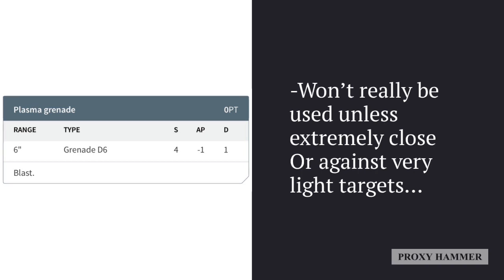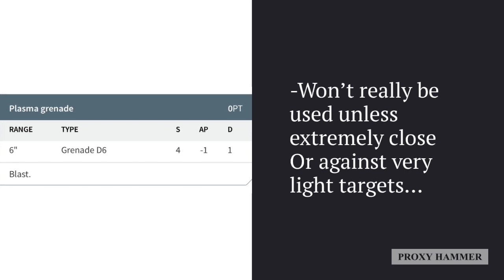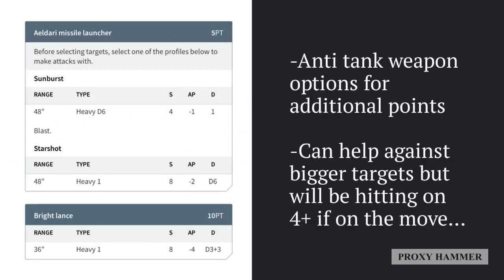Guardians can be taken in large units, meaning with the right buffs they can actually be a very powerful force. They do have weaknesses, but the Shuriken Catapult is actually a good weapon with decent range — more than before — and slightly better AP against most enemies. They also come with plasma grenades, but grenades in this edition aren't really the best. You probably shouldn't try to be within six inches of enemy units, and the grenade is arguably worse against many targets than the Shuriken Catapult.